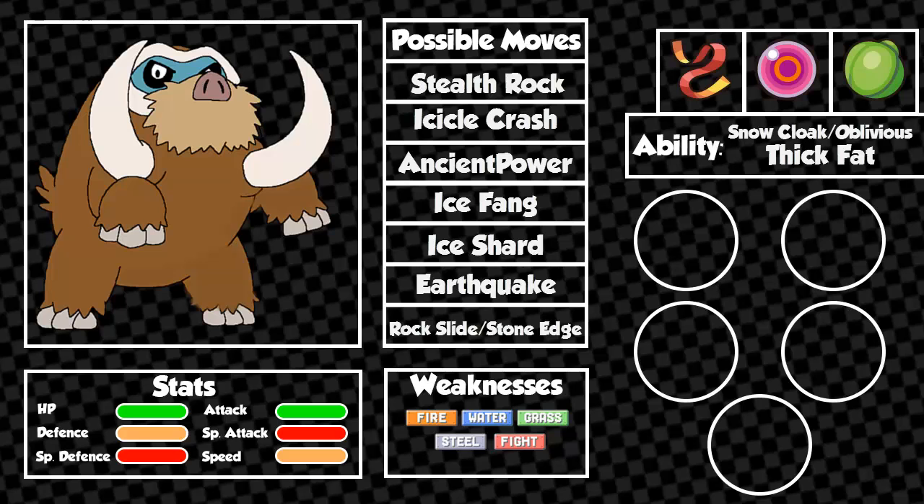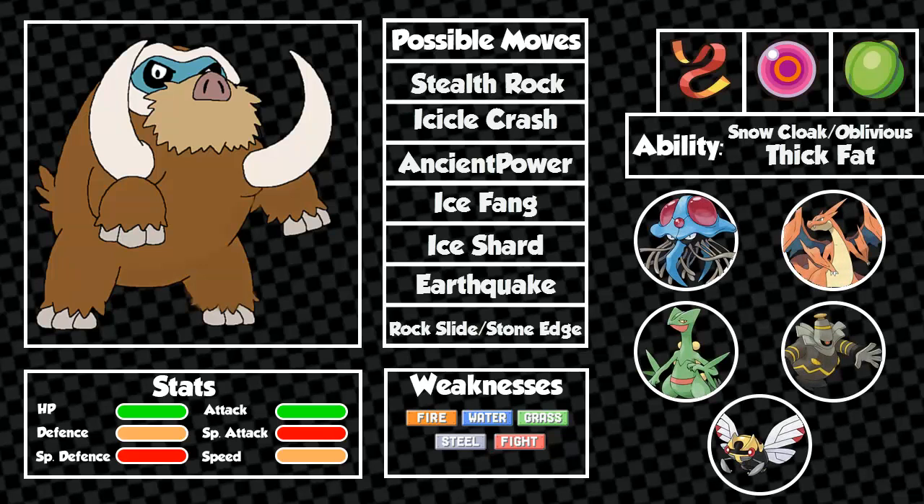To finish off this episode, we'll take a look at potential teammates for Mamoswine. The first potential would be Tentacruel, because Tentacruel can learn Rapid Spin. If you don't lead out with Mamoswine and the enemy sets up Stealth Rocks or Spikes, Tentacruel can get rid of them to preserve the Focus Sash if you have a sashed Mamoswine. Also, Tentacruel has the bulk which Mamoswine lacks. The next potential teammate would be Mega Charizard Y, or any other Fire-type for that matter. Mega Charizard Y is one of Mamoswine's biggest counters, so it's a great asset to your team, and it can also take care of Skarmory, which can be a major threat to Mamoswine.